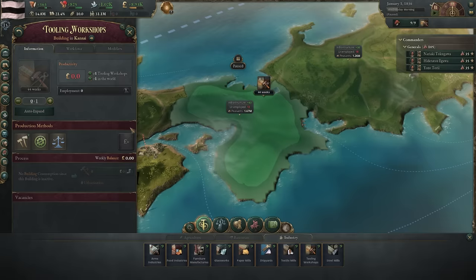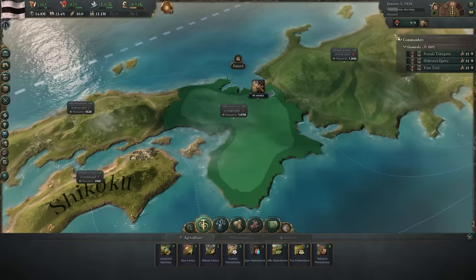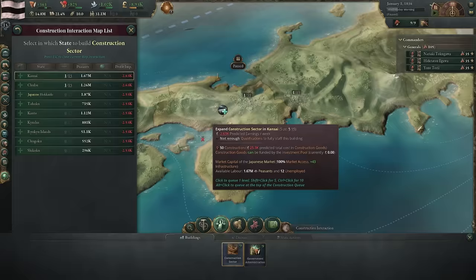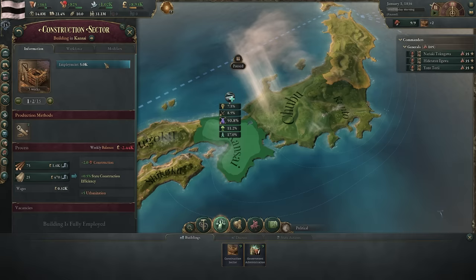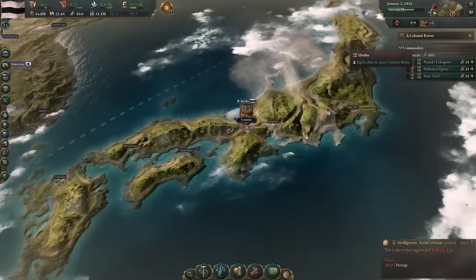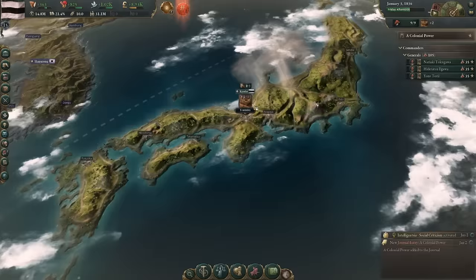Building more wood will lower the cost of my construction goods, which means I can construct more, and so on and so forth. We're building really slowly, so I'm going to burn a little bit of my gold reserves by building two extra construction sectors in my capital state. Each construction sector will employ 5,000 people and produce two construction points plus half a percentage point of state construction efficiency — making future construction even more efficient.